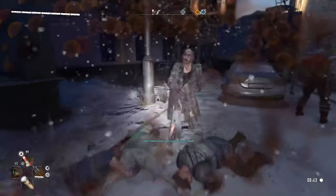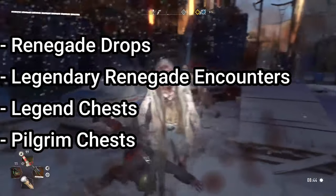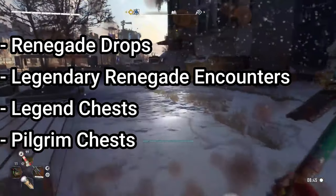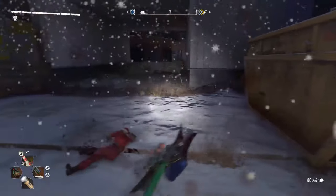Starting off with the polearm, you can get these in a few different places. They can be dropped from renegades, found in legendary renegade encounters, or even possibly found as a reward in the legend level chests or the pilgrim chests you get from the GRE anomaly. I've not been lucky enough to get any from these sources, but I'll show you how you can get some guaranteed.